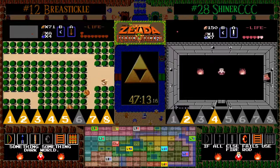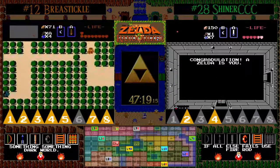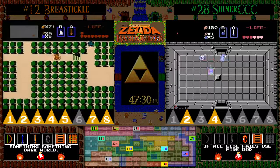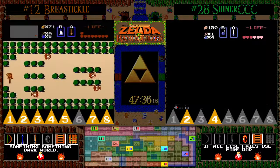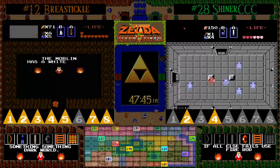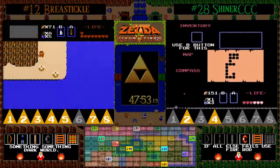BT still only has 9 hearts, so this could get interesting for a level 9 playthrough if he doesn't find a heart container in level 6 — but he already got the heart container in level 6 because that was two rooms in. So this could get interesting for level 9, but with the high skill that BT has, he still may not have too many problems. He can go get the white sword, assuming he takes the time to get the power bracelet out of 6.